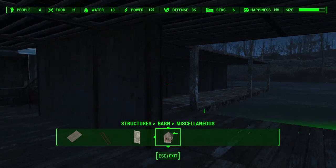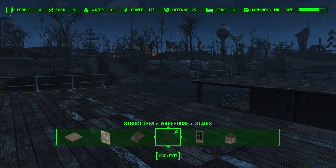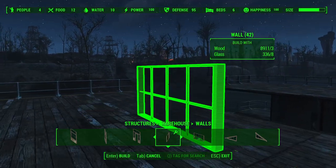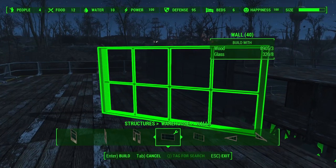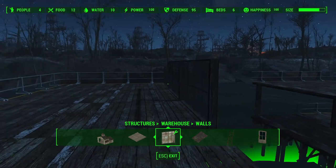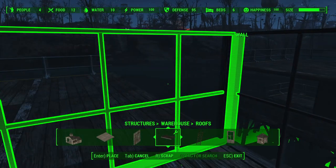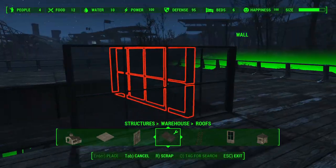Now that we have the inside taken care of, let's close off the boathouse. What I like to do — I've started doing this recently — is go to the warehouse set and under walls, go all the way to the right until we get to glass walls. There's a nice glass pane with no glass broken out, giving a greenhouse-looking effect. There is a problem with how it likes to snap though — it tries to snap first to the floor and thinks there's an inside and outside, and the roofs face the wrong direction. So we have to do a bit of glass snapping jujitsu before we can get it to work.